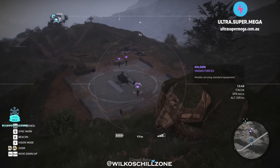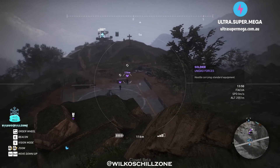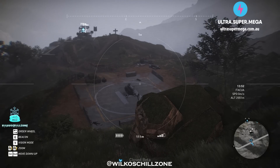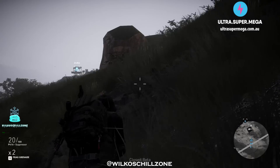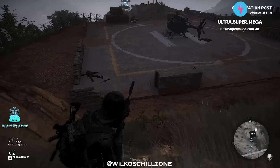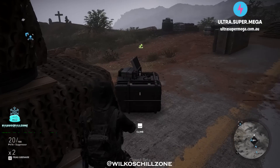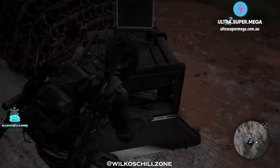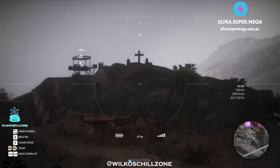Especially at these early levels it's seriously OP. I can clear out this Unidad outpost — Unidad's one of the stronger enemies — with only firing two bullets and without being anywhere near detected. As you can see, I've got my drone out and I just took out all three of the Unidad in one quick hit. The other thing I'd suggest is upgrading your battery life and range on your drone. This will help you get further into the base and untag as many enemies as you can so you can really work out what you want to do.